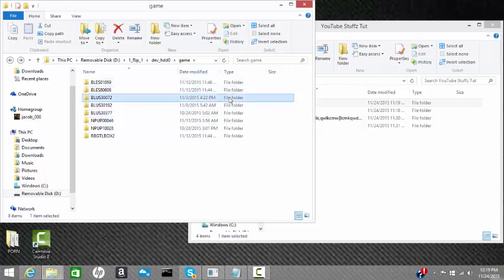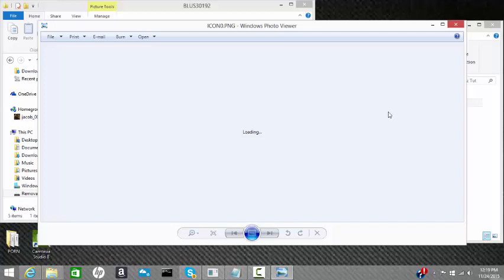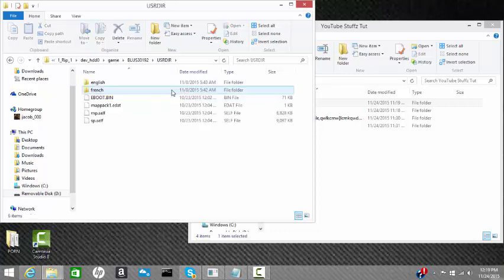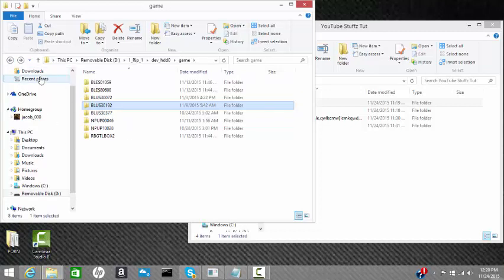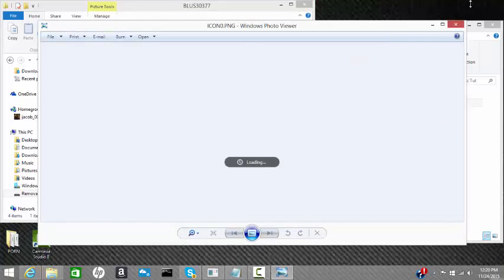BLUS is what you need to worry about because these are your games. Just go and click it and click the icon and you'll see. When you edit a patch you have to put it in both the French and English folders - that's just what I do. 30377 is of course Modern Warfare 2, and there's only one patch to edit.